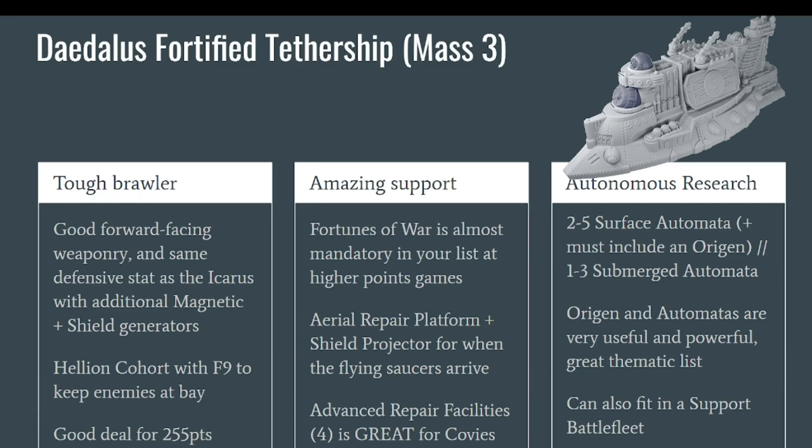You can also upgrade it to even more devastating weapons, but it costs more points. The basic version of the Daedalus is 255 points, which is good value: you get a lot of stuff, good firepower, it is significantly tankier than the Icarus, and you don't lose as much firepower when it gets crippled. It also has an Alien Cohort for boarding and Fray 9 to start, so it can make boarding actions from further away and gains Devastating, making it very dangerous if enemies come too close.